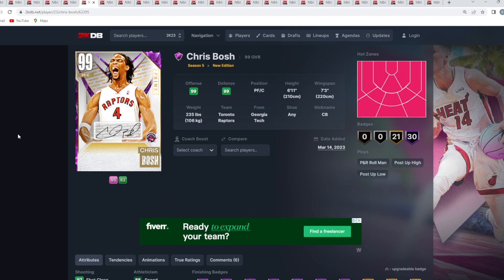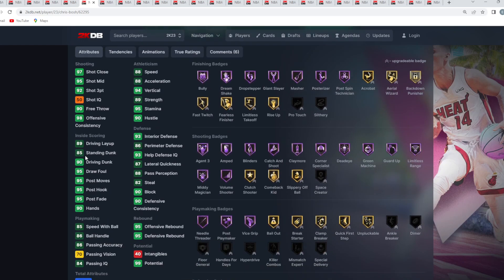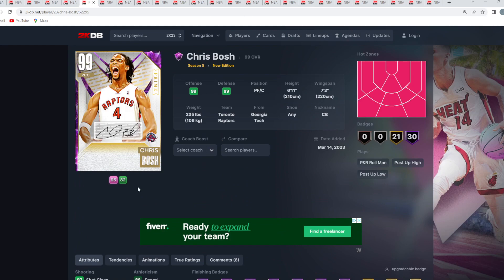At number 5 is Dark Matter Chris Bosh. For his position and what he brings to the table, I'd take Chris Bosh over Oscar Robertson. He's a power forward/center, 6'11" with a 7'3" wingspan — a really good pick-and-pop card who can play solid defense, but mainly going to be an elite three-point shooter.